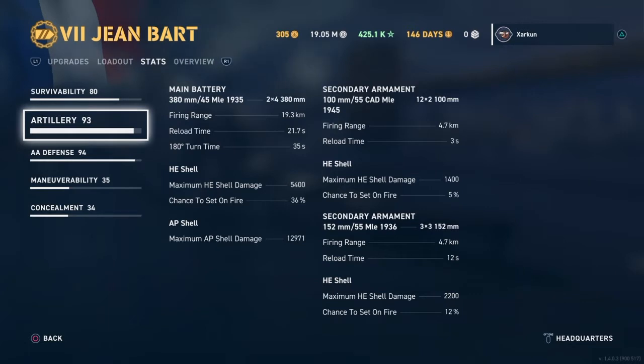Artillery: 2x4 380mm guns, both in turrets on the front of the ship. Maximum AP shell damage: 12,971. Pretty good HE stats too — 5,400 shell damage from the HE shells and 36% chance to start fire. I do believe that is comparable to the Vanguard.